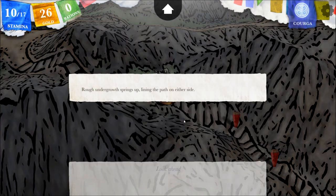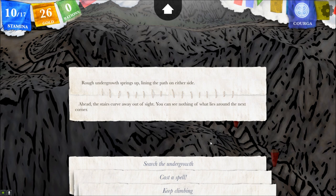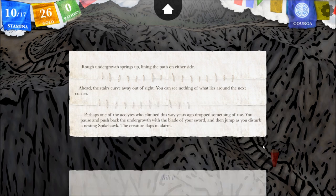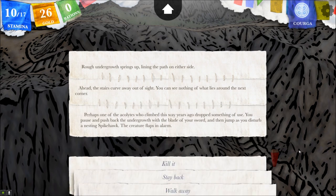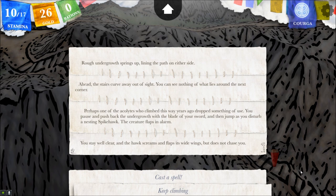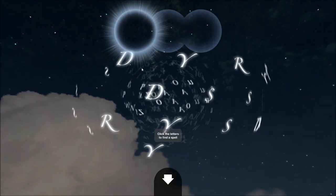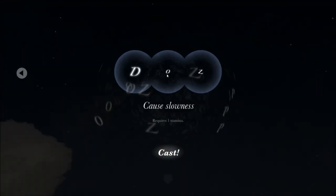Rough undergrowth springs up, lining the path on either side. Looking ahead, the stairs curve away out of sight — you can see nothing of what lies around the next corner. Searching, perhaps one of the acolytes who climbed this way years ago dropped something of use. You push back the undergrowth with the blade of your sword, then jump as you disturb a nesting Spike Hawk. The creature flaps an alarm. I'll stay back — if I kill it, it's only going to be something else I have to cook. You stay well clear and the hawk screams and flaps its wide wings, but does not chase you.